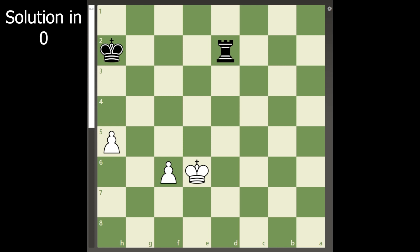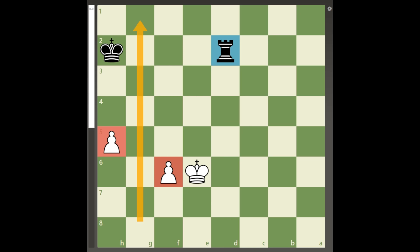In the following position, white only has 2 pawns for the rook. But even though those pawns are separated by 1 file, if they are advanced far enough with the help of the king, a rook cannot stop them on its own.